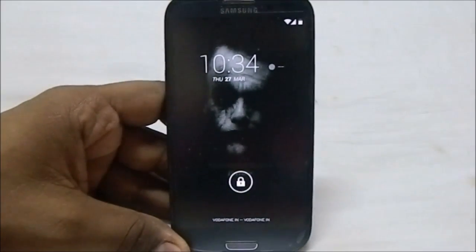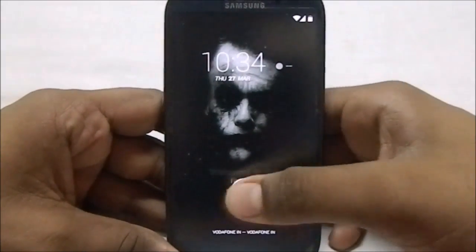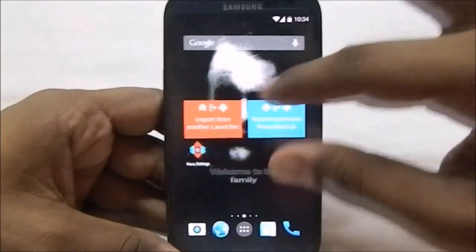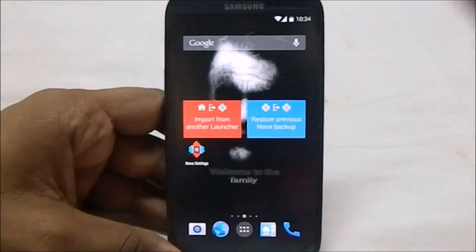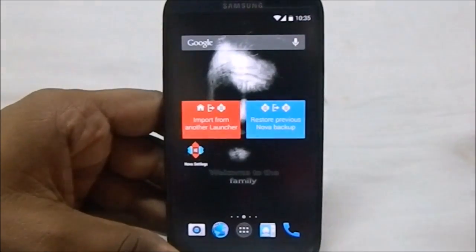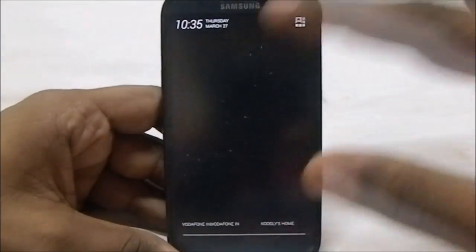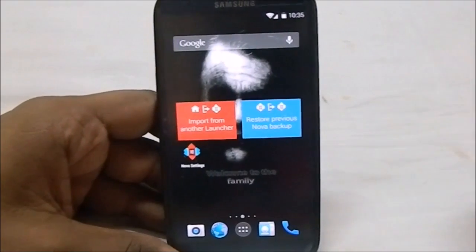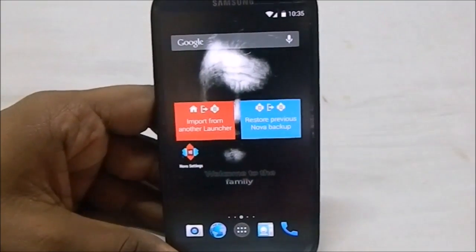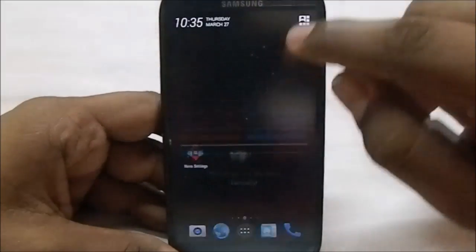First of all, what you see here is the lock screen. Ground Zero ROM has a theme with clowns — especially scary clowns — so you'll see a lot of those in the boot animation, the settings menu, and everywhere. The launcher is Nova Launcher. It's an AOSP-based ROM, so you have all the AOSP features. It also includes most of the CyanogenMod and PA settings like Halo, Active Display, Locker Notification, etc.